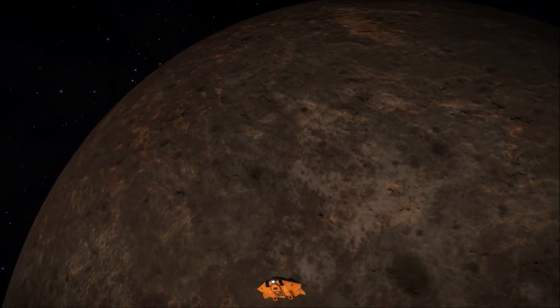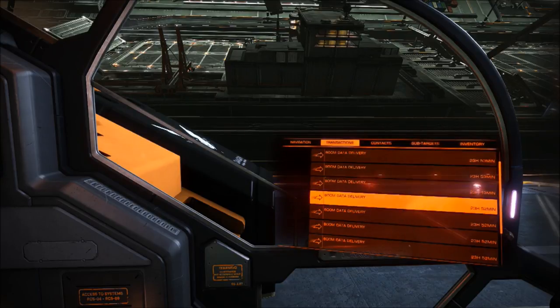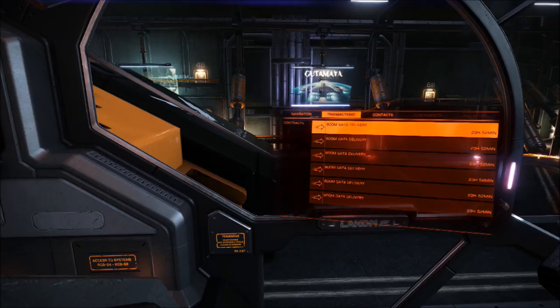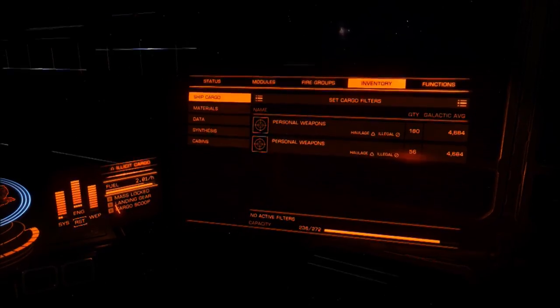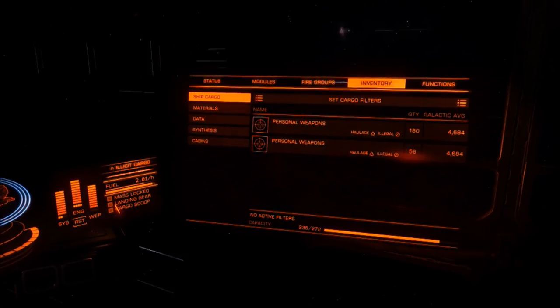Basically, all I do to affect the background sim is missions — tons and tons of missions. I usually do courier missions because you can stack more of them. Delivery missions are fine; they make money and add to influence, but you can only fit a few on board. As you'll see in one of the screenshots coming up, it doesn't take a lot to fill out your cargo hold, even my Type-7. So I use a lot of courier missions — it's the easiest way to affect the background sim.